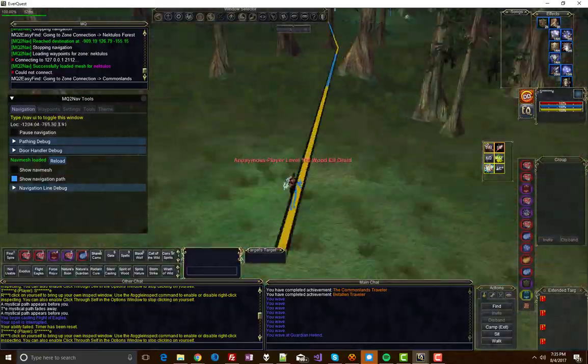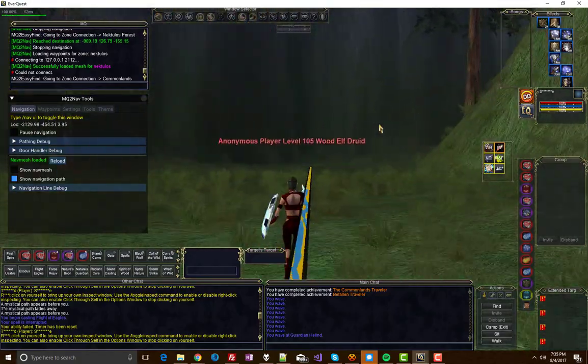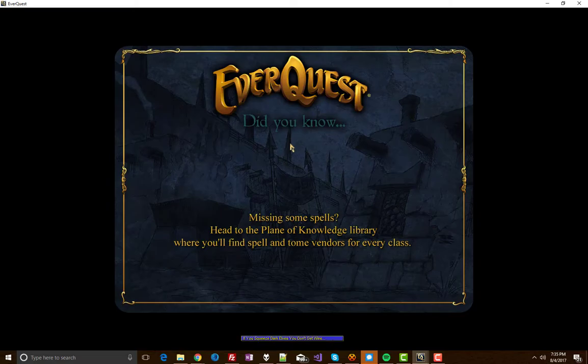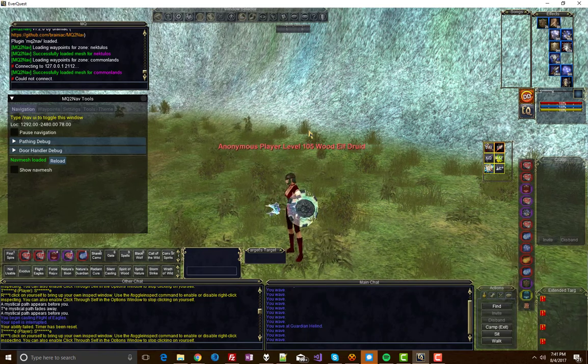And once again, I'm going to speed up the video. By the way, guides for all of these things — for MQ2Nav, for EasyFind, and of course VeryVanilla and MicroQuest 2 Compile — are all available at RedGuides.com. Go ahead and do a search for them. They're also in the description of this video.